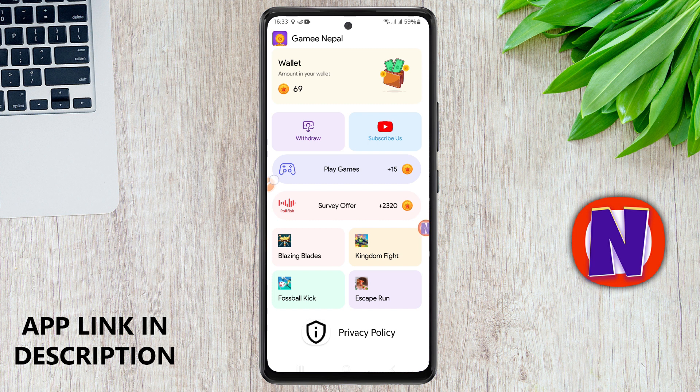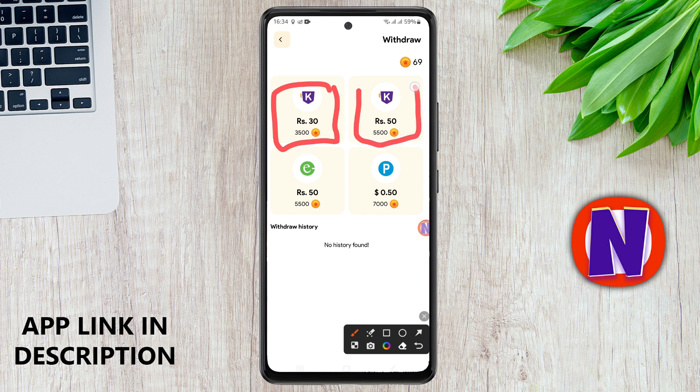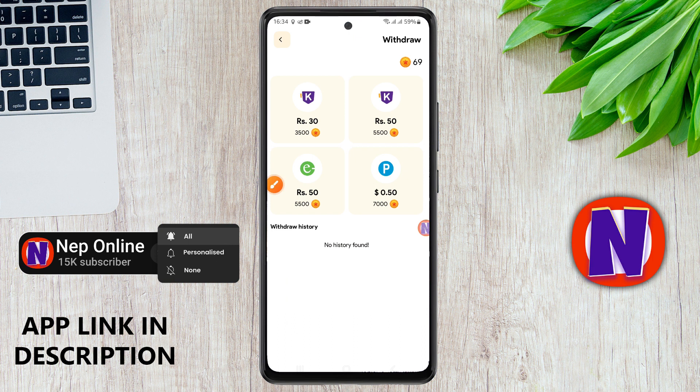Now we can do simple withdrawals and do the amount of withdrawals. Withdrawals can earn 30,000 coins. If you have any money, you can try to earn a survey. If you want to earn 50,000 coins, you can earn 50,000 coins. Or if you want to earn $0.50, you can earn 7,000 coins. If you want to earn 5,000 coins, you will get paid money. People can earn 50,000 coins. If you want to earn free money, turn them through.